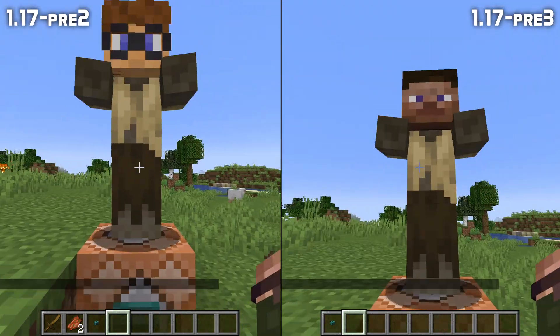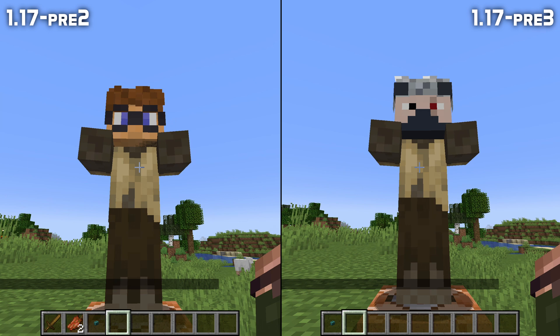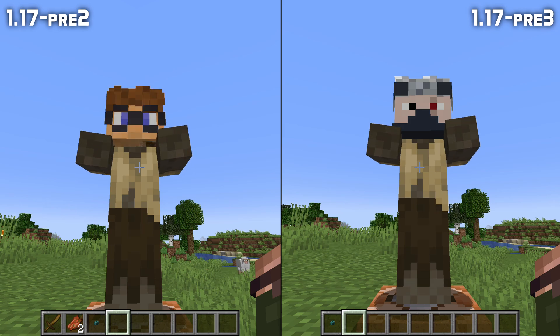And finally, a fix for custom player skins. If you summoned a player head with a custom skin name and put that on the face slot of a mob, then that head would blink in and out of existence. That bug has been fixed in this version.